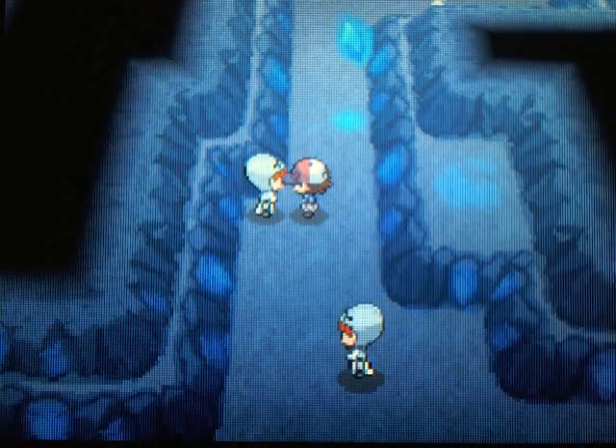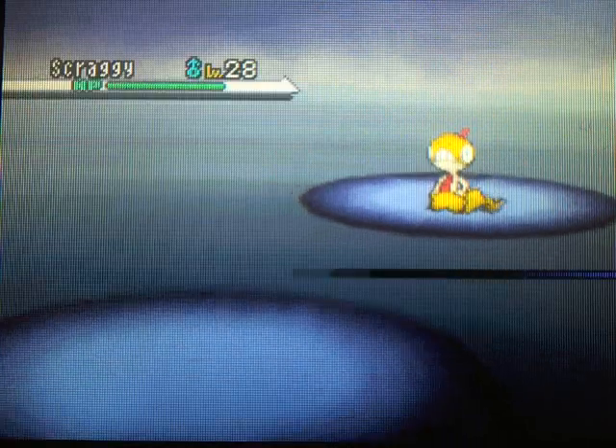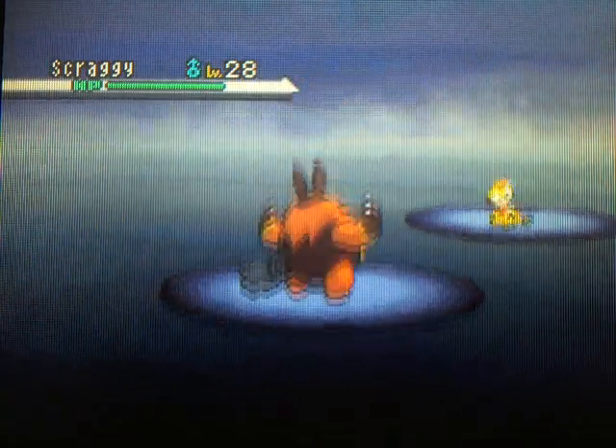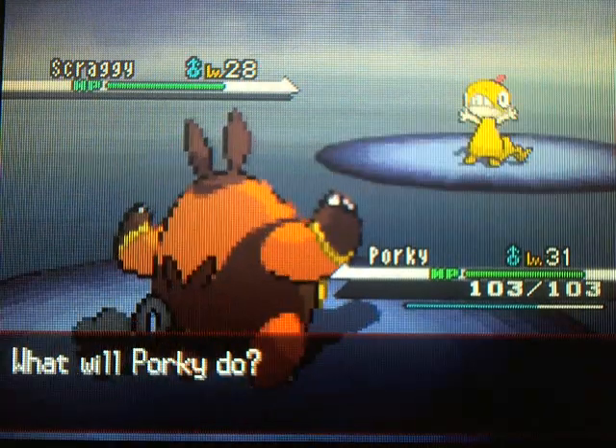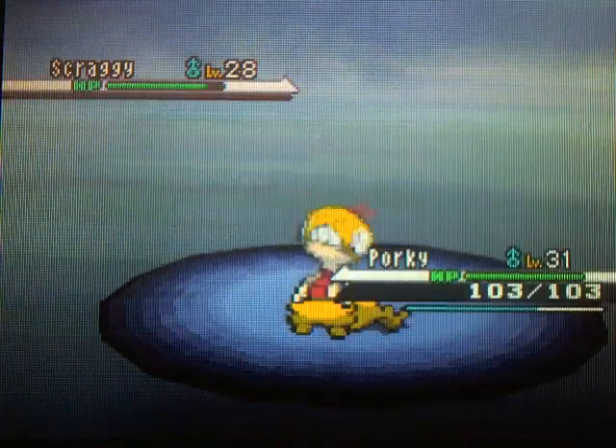Let's move on to the next Team Plasma Grunt — there's another one of those floating rocks, which just blows my mind. Team Plasma Grunt here. Seriously, why are you people here? Why would you all just come hang out in the Chargestone Cave? Are you looking for something? Do you have some kind of objective? Are you guys just here to bug everyone? Because that's really just what I think you guys are doing.